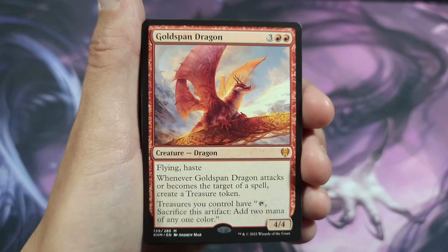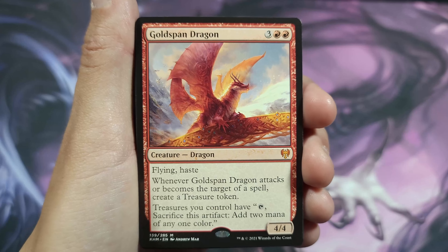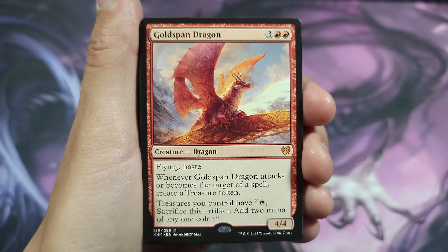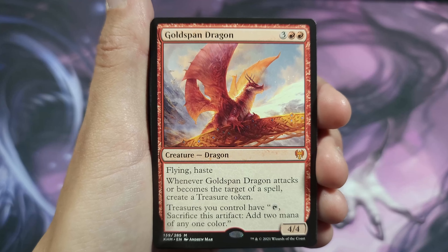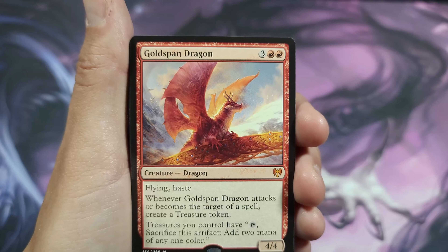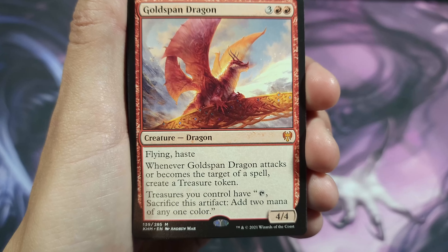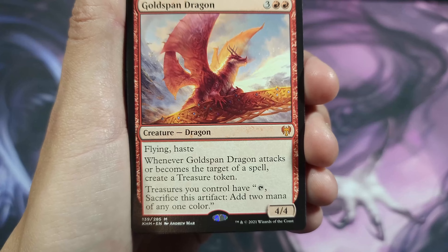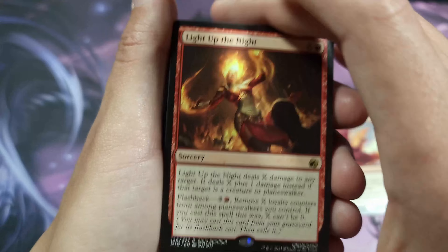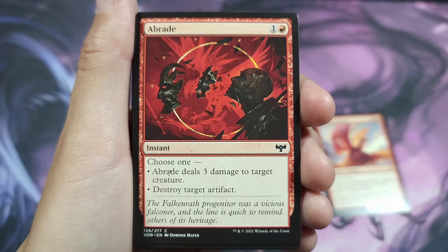This is what we were looking for — the Goldspan Dragon. Let's read it and see why this card may be so good. First off, flying and haste — it's a 4/4 or 4/5 with flying, which can be useful. Its second ability: whenever Goldspan Dragon attacks or becomes the target of a spell, create a treasure token. Treasure tokens are normally tap, sacrifice to get one mana of any color — they were broken when they first came out.